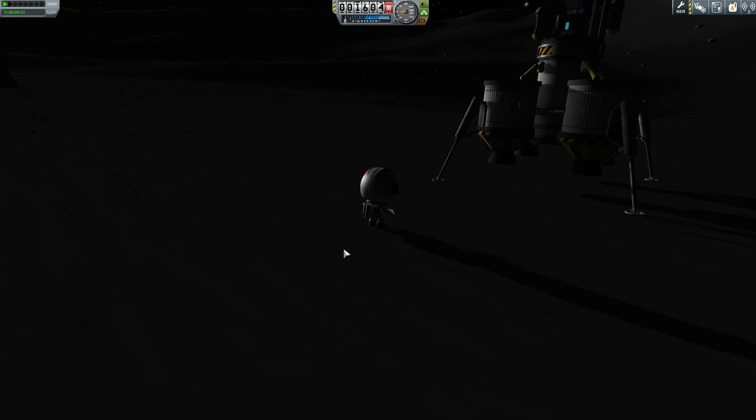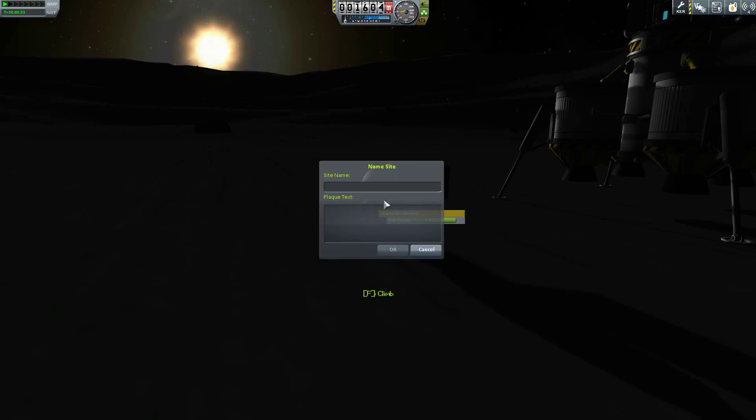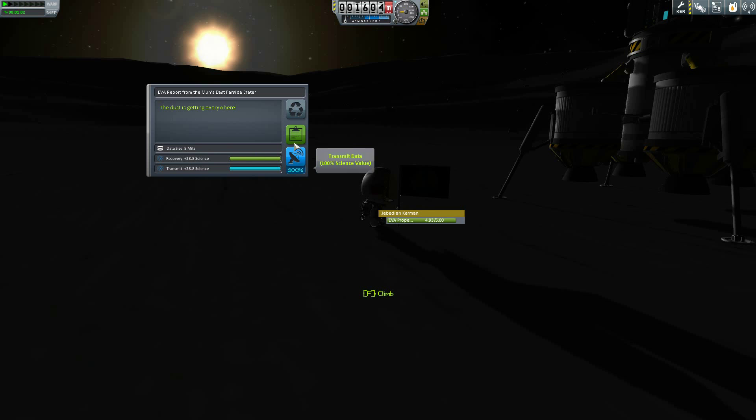There's me on the moon, looking pretty good. I think that's Jeb — yep, Jeb Kerman. Beautiful sun right on the horizon there. Planting a little flag — Jeb at the east far side crater. One small step for Kerb-kind, one giant leap for Kerb-kind. Taken right from Neil Armstrong — or Neil Kerman, I guess I should say.